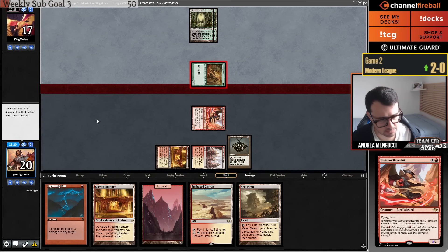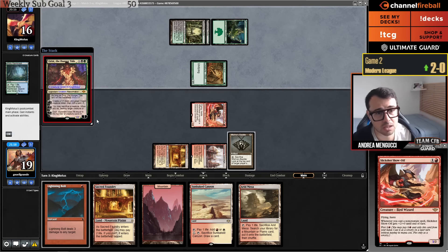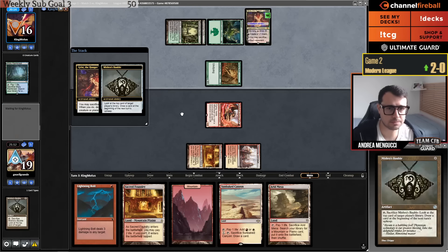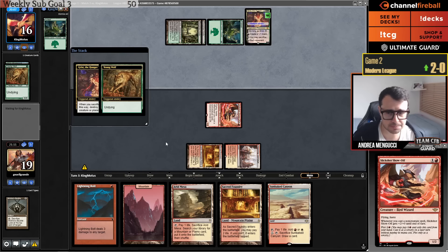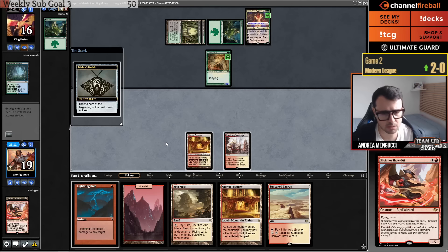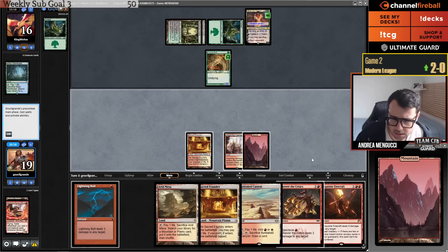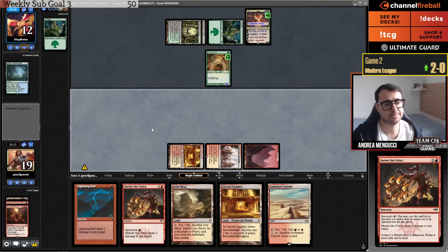I'll draw two now. Let's hope not to draw any more lands until the end of the game. My plan here is just to burn everything I've got. There are six damage left. Hopefully they don't gain any life. Sheoldred the Apocalypse — this is a way they can gain life. I have three Path to Exile in my deck that can help there. I can see going Swiftspear, Bolt them, then attack. If they block with Sheoldred, I can Skewer the Sheoldred.